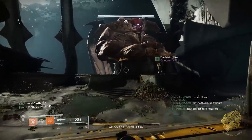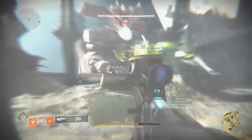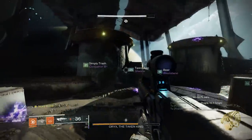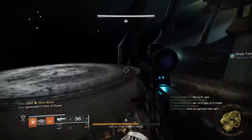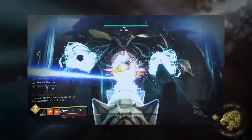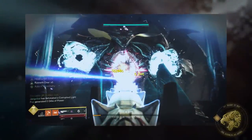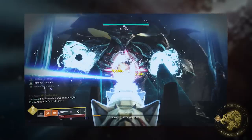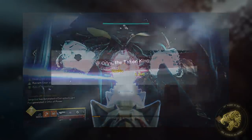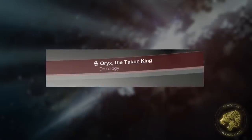Oryx is calling forth to the Witness and saying: lend me your power, for I am the mightiest thing here. In this moment, as the text log shows up, there is a specific message that comes along with it: 'Oryx calls upon the Darkness.' That is the moment when the doxology — the big clapping of the hands — really begins. It's when Oryx starts channeling that dark energy. And if you fail to react in time, that doxology kills you. This is our immediate sign that we need to be ready to rebuke him.